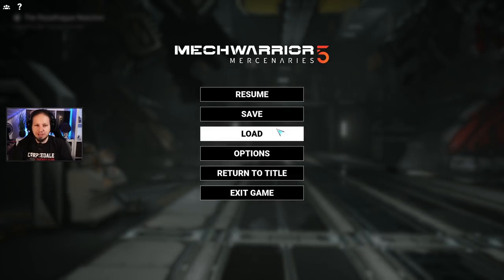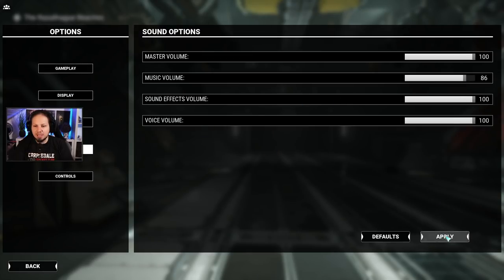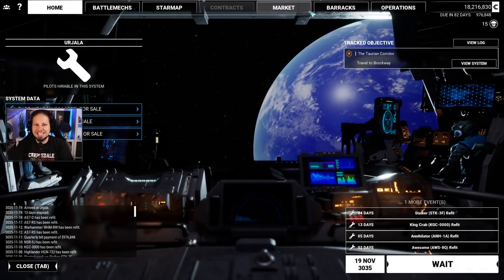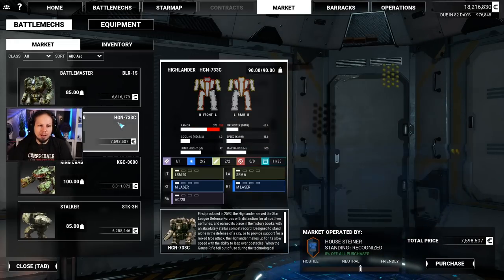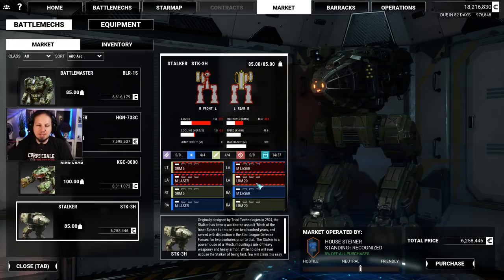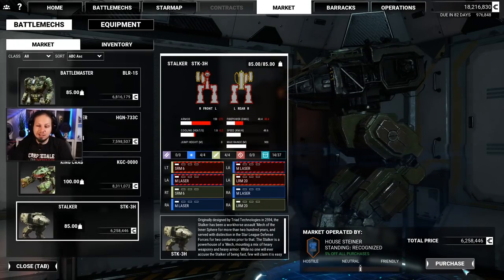There's also one more thing I want to quickly do: let's go to options, go to sound, and enable the music again. I disabled it because I was doing some work behind the scenes and I didn't want to hear the music all the time. Anyway — it's another Battle Master, another King Crab, a Highlander, a Stalker 3H. Yeah, this is the one I was talking about — that thing has big missile hard points. I'll pick it up.